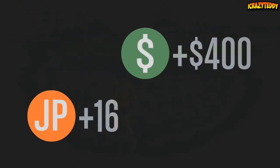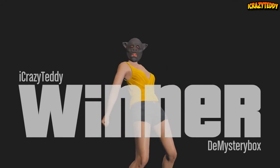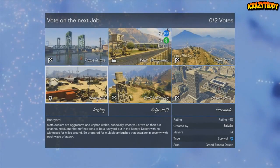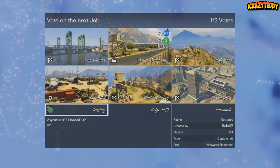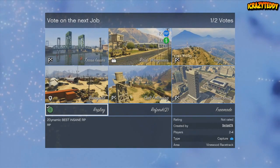On top of that, we get a little 200 RP bonus at the end, which is kind of nothing compared to what you're actually getting while doing the mission itself. The best thing about this custom job is that you can click the replay button. On top of that, you get about 500 RP for liking the mission by pressing Y on Xbox 360 or Triangle on PlayStation 3. This is 2Dynamic's best insane RP mission and it is multi-platform — available on Xbox 360 and PlayStation 3. Go ahead and grab the link in the description.